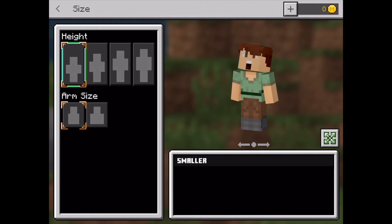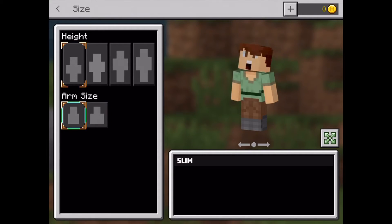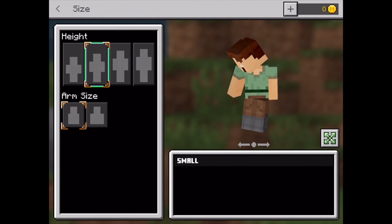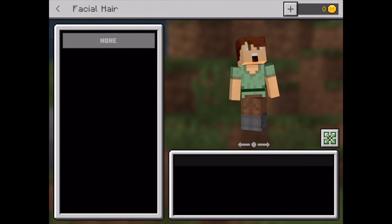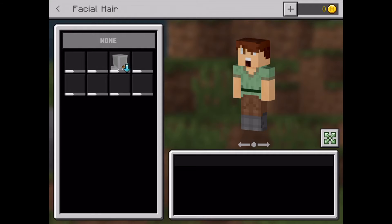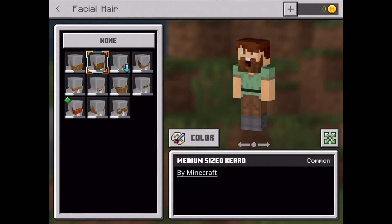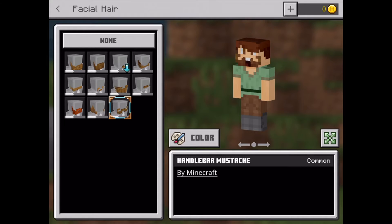You can change the size of your character from the smallest ones, and you can change their arms as well — you can change them to tall, small, default, or smaller. You can also add facial hair like beards and moustaches, most of which you can get for free and some you have to download if you want them.